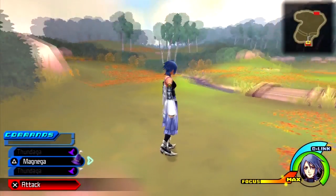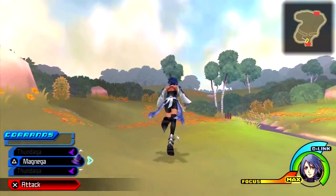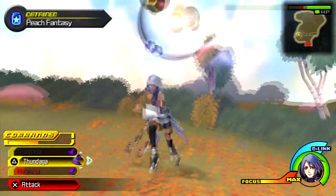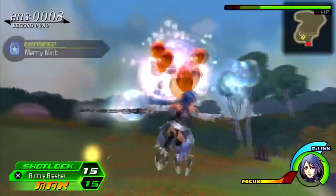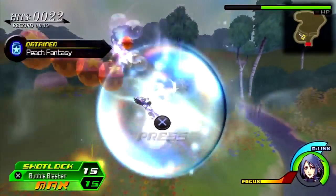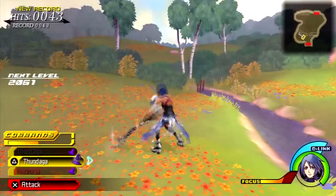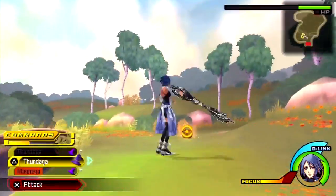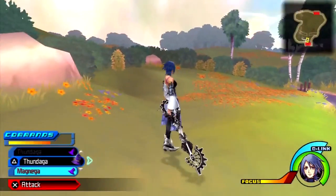Now we're in the Dwarf Woodlands with Aqua, and for this next one you'll be finding it right around here. Though if they don't show up, you're gonna have to go back and try again. Now we're gonna try with Bubble Blaster — though be warned, Aqua's magic is through the roof, so if the prize pods end up getting their butts kicked, you can probably tell why. We found one right here, and that should pretty much do it.